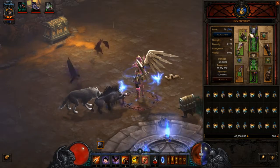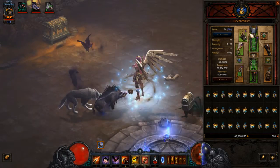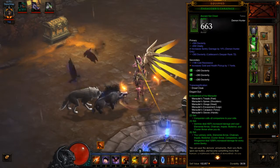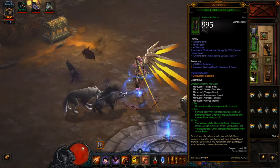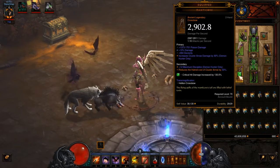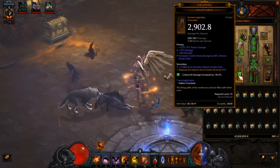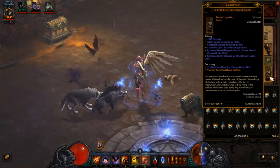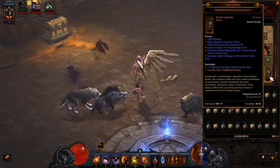As I mentioned, this is an embodiment of the Marauder build and I have Caldesann's on all my Marauder set pieces — at least level 70 on all of them. For all that Cluster Arrow goodness, I've got Manticore, which can increase Cluster Arrow damage by quite a bit. And Bombardier's Rucksack, which increases sentry damage by quite a bit and gives you two more sentries, because sentries are the crux of this build.